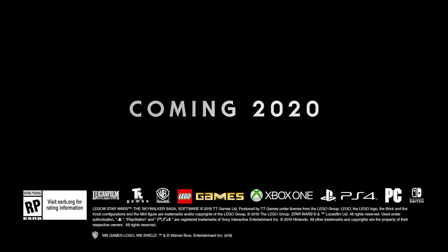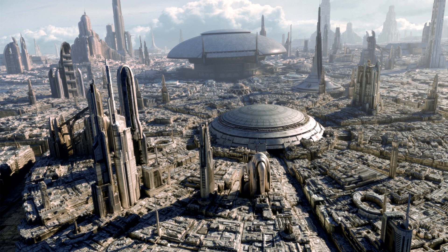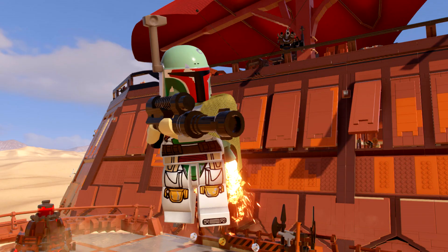The 13 confirmed planets we know of so far: from the prequel era we have Naboo, Coruscant, Geonosis, Utapau, and Mustafar. Moving into the original trilogy era — and potentially one of these could apply to the prequels as well — we have Tatooine.